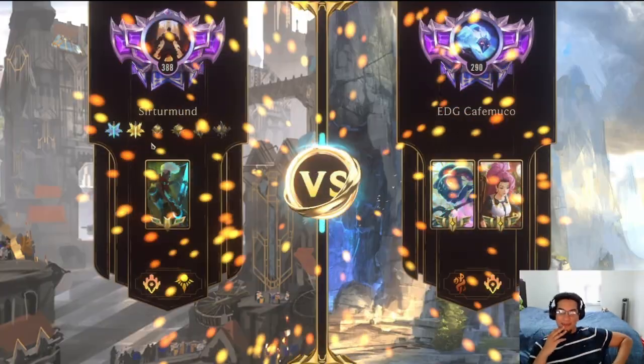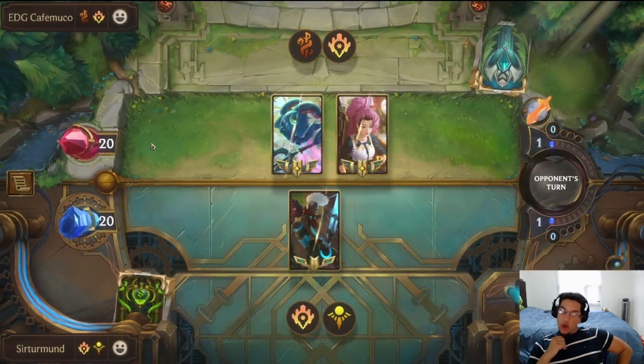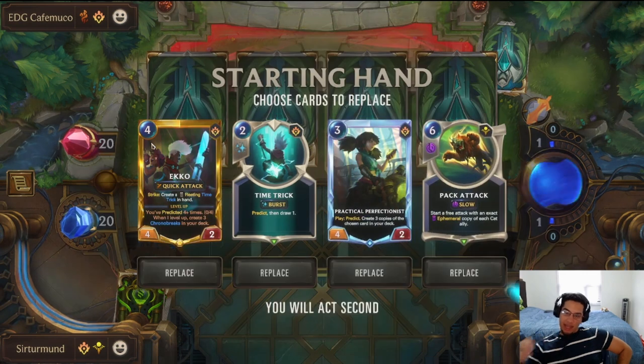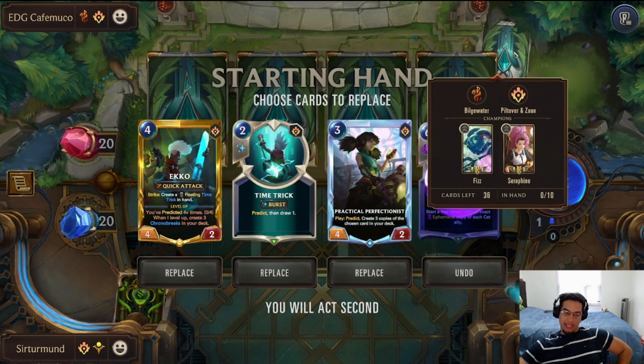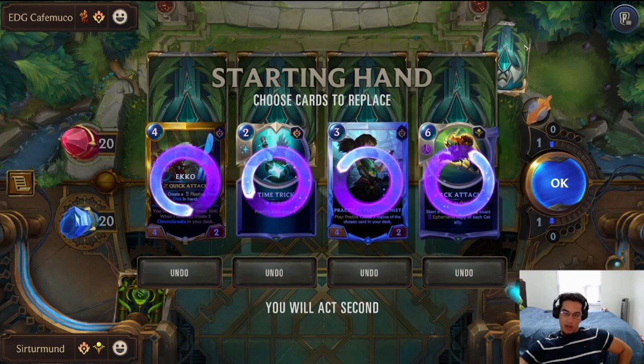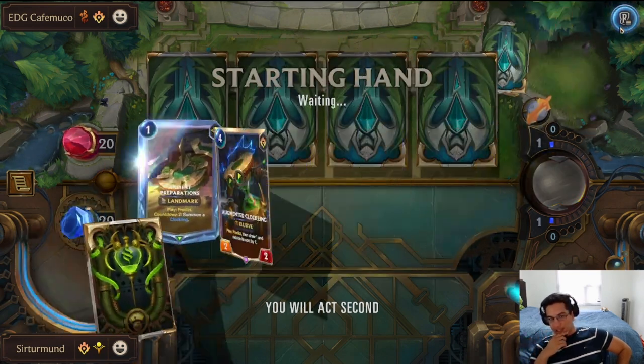In this matchup, we're going against Fizz and Seraphine — I'm guessing it's a Dark Alibar type of deck. We have the Pack Attack, but it might be too early. I want to look for the Cats first, the Evil Imperfectionist into the Kittens.